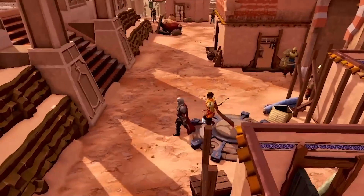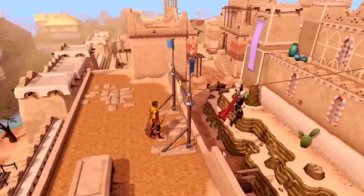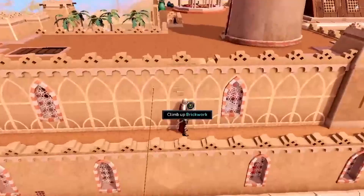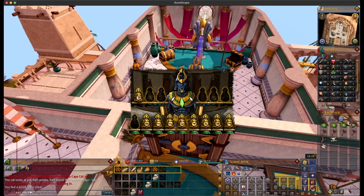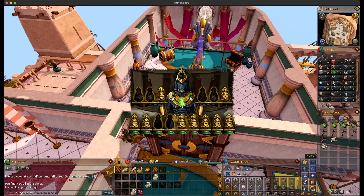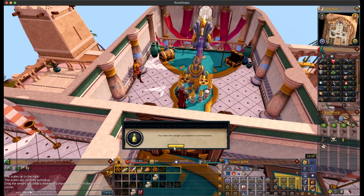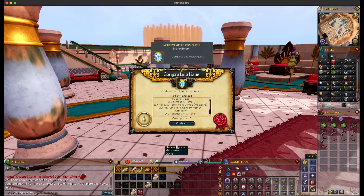Combat looks so freaking cool. Now we're in Alcarid — we're going to do some acrobatics across the rooftops. You'd think this would give you agility experience, but it doesn't — I have no idea why. Just take a look at this reworked quest; they took a lot of quests and reworked them, made them look a lot better, and added voice acting. I've got to find the statue that weighs more than the others, then use it to collect the gem. We've got to take that gem and use it as a ransom to get Prince Ali back — but there's a twist. The Shah doesn't want us to give the diamond away. I had some difficulty finding the heaviest one, so I just took a wild guess, which was right. Stolen Hearts completed!